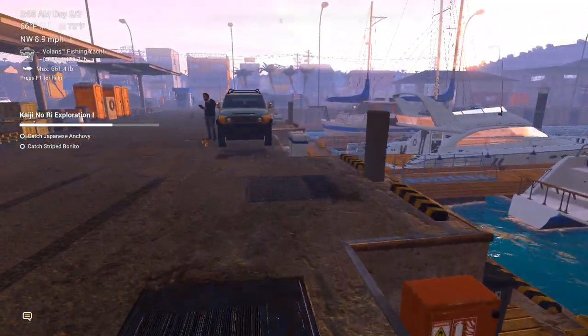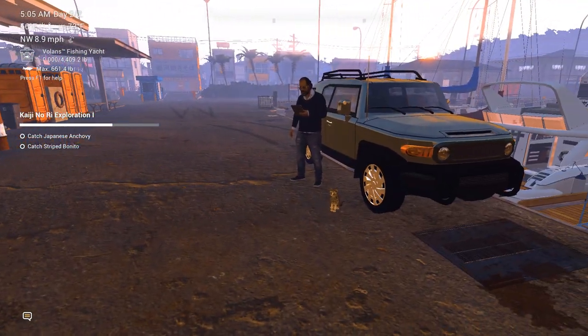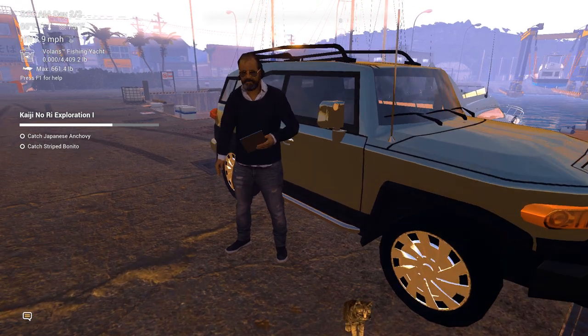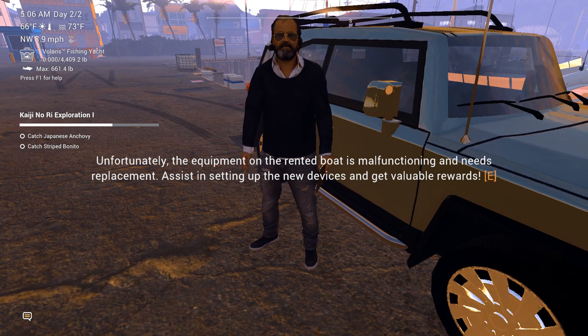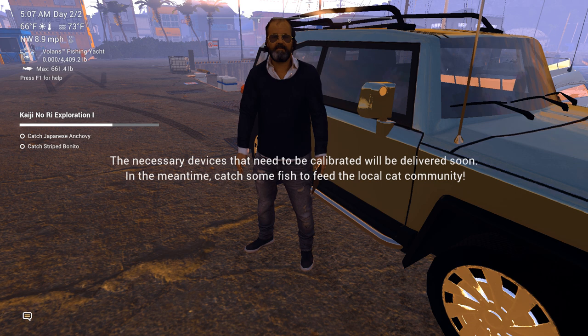I think down here you can actually rent a boat. But the big thing is you need to speak to this guy. Apparently he can give you missions and help you with playing the game. Unfortunately, the equipment on the rented boat is malfunctioning and needs some replacement. The system is setting up new devices and gives valuable rewards. The necessary devices that need to be calibrated will be delivered soon. In the meantime, catch some fish and feed the local cat community.